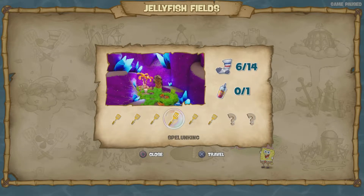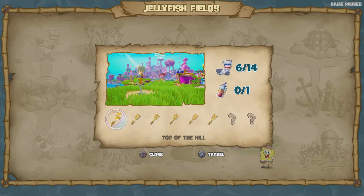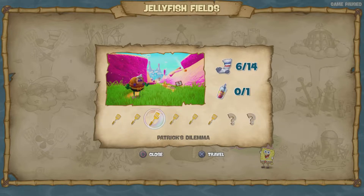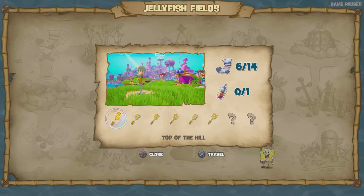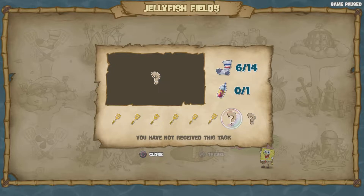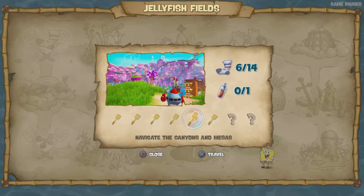Update on the spatula thing — we got done with the whole top of the hill section, and we got all six of those gold spatulas. We need two more to be done. I believe you need to defeat the King Jellyfish to get a gold spatula, then give Squidward the King Jelly to heal his wounds, and he'll give you a gold spatula.